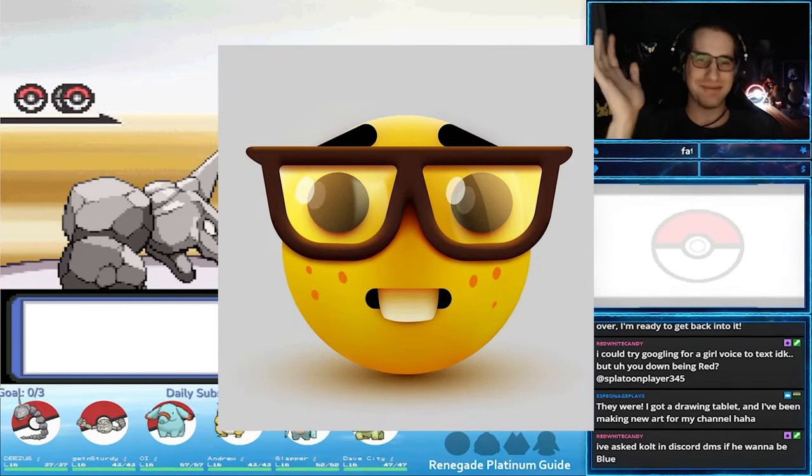Next on Roark's team is a Bonsly with a speed stat of 12. Bonsly is carrying a Rindo Berry, which reduces the damage of super effective Grass type moves by 50% — so avoid using Grass types on Bonsly if you can. Bonsly's moveset is Stealth Rock, Brick Break, Rollout, and Defense Curl. This Bonsly loves using Defense Curl to boost its already high physical defense and the power of Rollout. Use a physically bulky special attacker to exploit Bonsly's weak special defense — even with the Sandstorm boost, Bonsly still has weak special defense. Take it down quickly before it sets up too many Defense Curls.